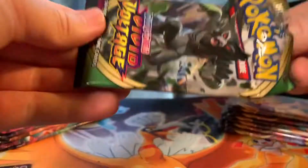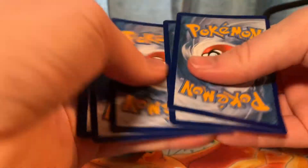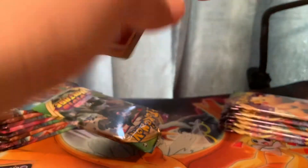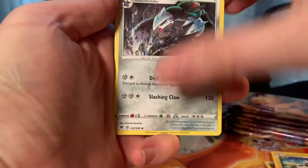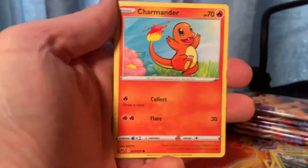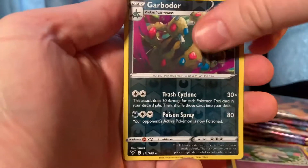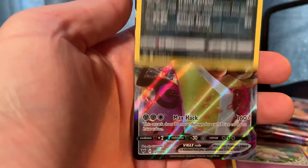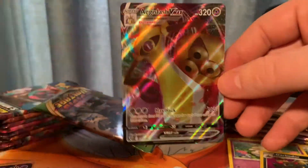I used to always watch Max Mofo's Pokémon videos and feel really good about myself for having the Burning Shadows Charizard card that he was never able to pull. But now that he's pulled it, I need something else that he doesn't have or else I'm gonna be falling behind. Oh — an Eevee V-Max! That's a nice shiny card. I like the little hints of purple when it goes into V-Max like that.